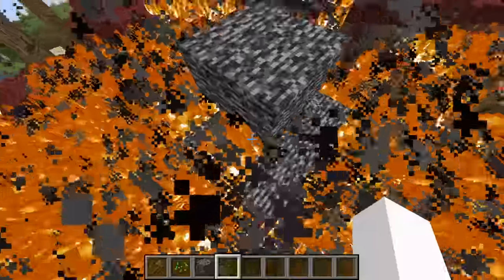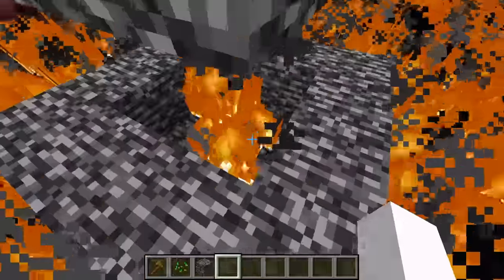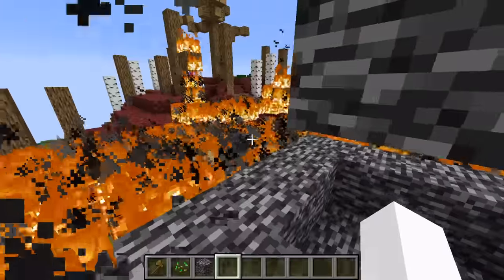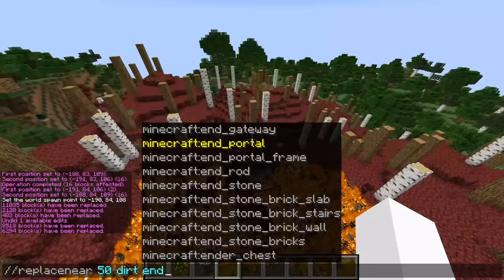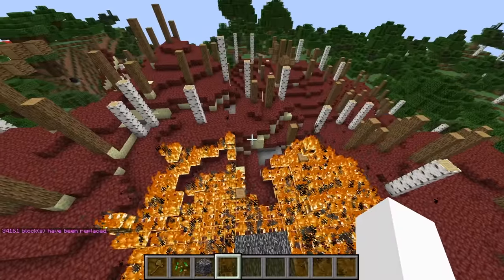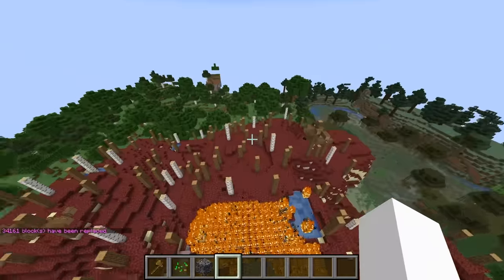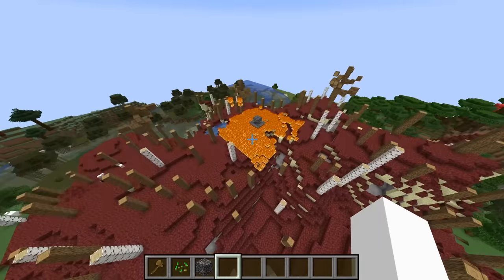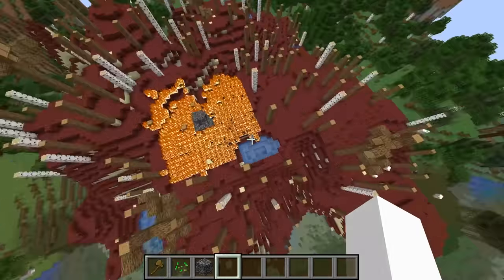Alright, maybe make it so they don't burn alive right when they join. Trust me, they will have a lot of torture in store for them. We have to keep them alive for that torture though. Alright, so I think the spawn is looking pretty good. Another really gross block is endstone, so I'm just gonna make all the dirt endstone. This is just for the immediate area by the way. Once you leave, it turns into normal. Alright, the spawn looks like hell and that is what I'm going for.